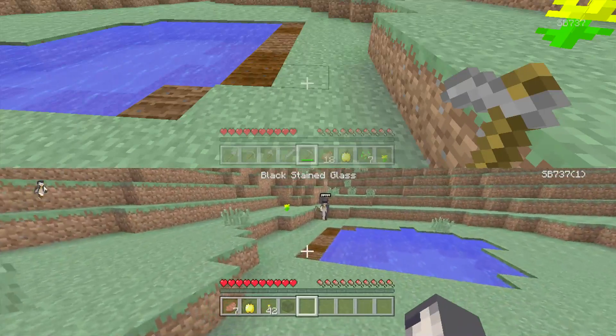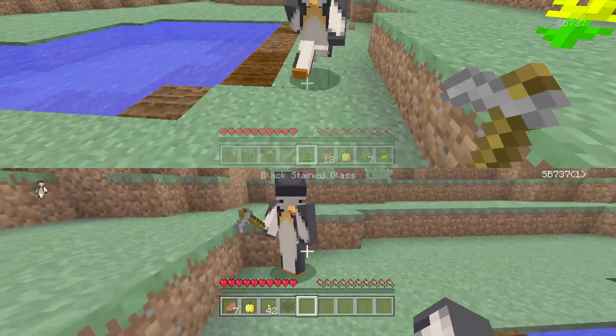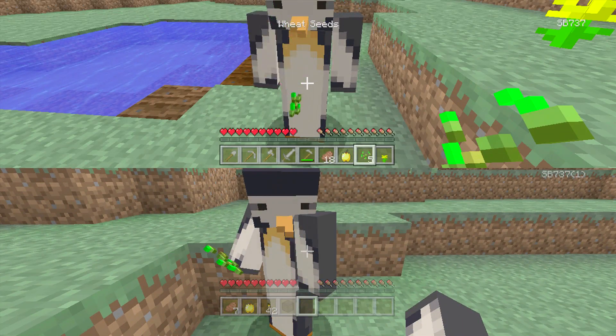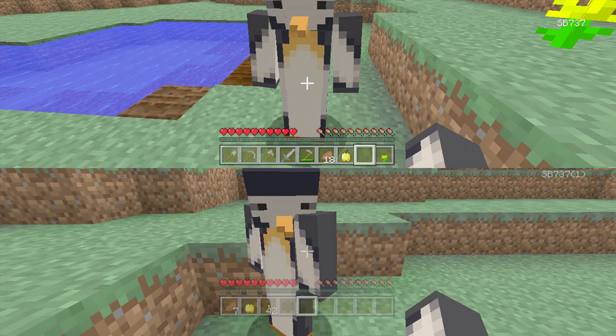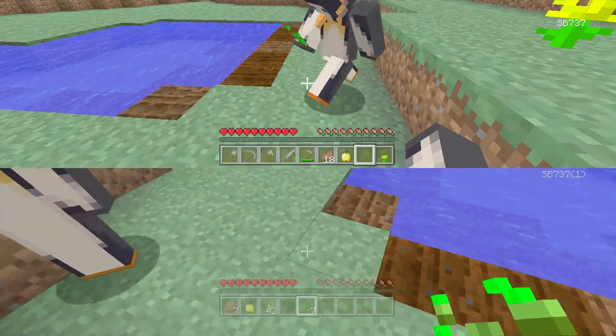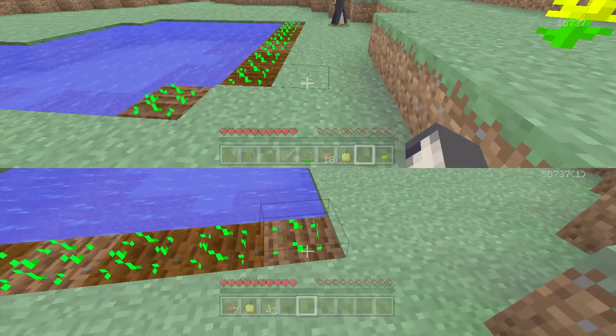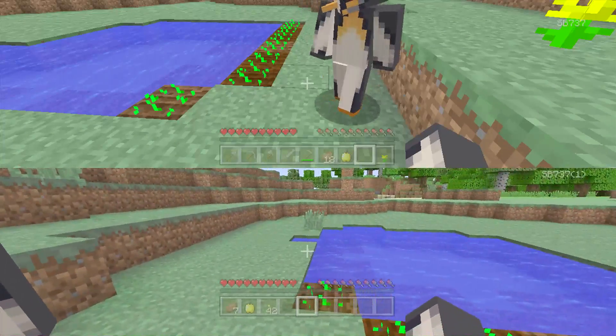I'm going to pass the wheat seeds across from one SB to the other, then pick them up and plant them all along. There we go — I've got my wheat growing. So that's one thing going. Meanwhile, I think I'm going to head into a jungle if I can find one.